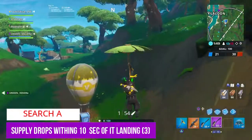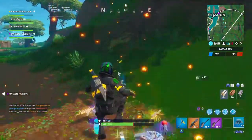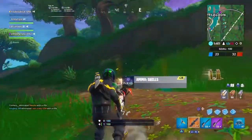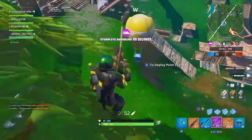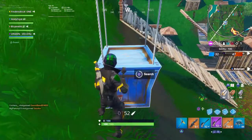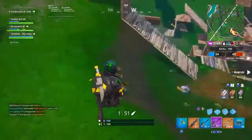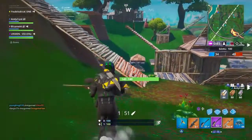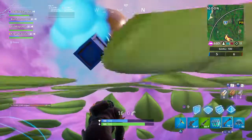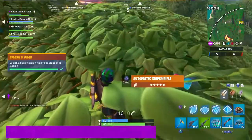For the next one — search a supply drop within 10 seconds of it landing — there are two ways to go about this. You can shoot your own supply drop down and search it as soon as it lands, or you can have someone else shoot it down and search it as soon as it lands. I actually recommend watching and waiting for supply drops to land naturally, then searching them. People might come by to steal your supply drop, so within the chaos, see if you can search a few and you'll have this done.